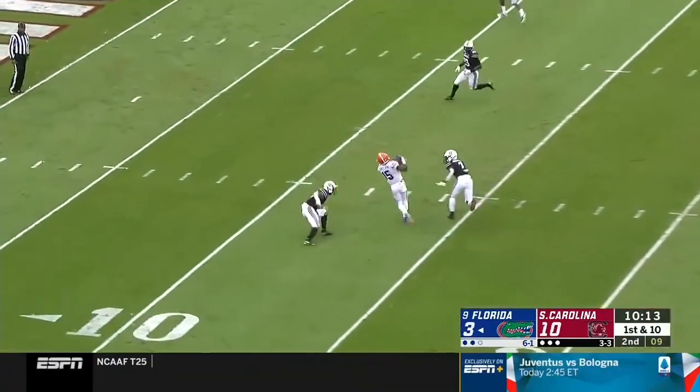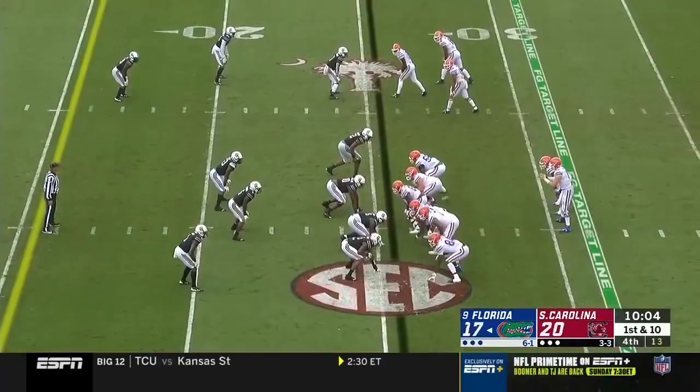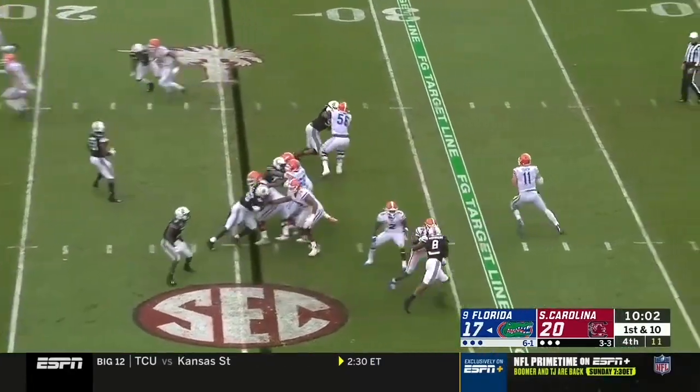Here's Trask and a jump ball that's caught. Copeland is free and into the end zone. They're not afraid to go for it on fourth down — they do it twice a game.